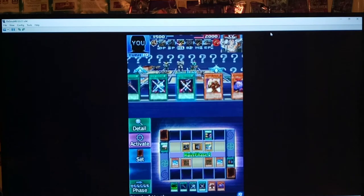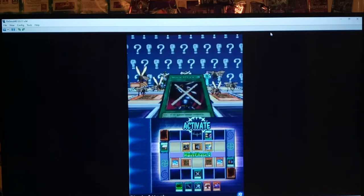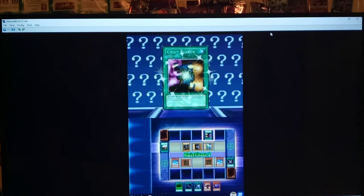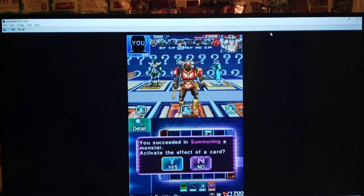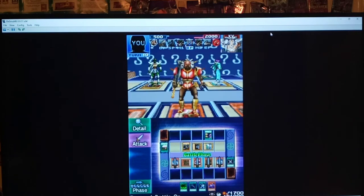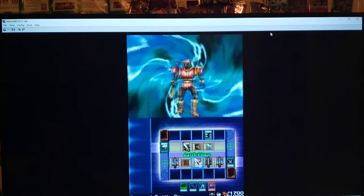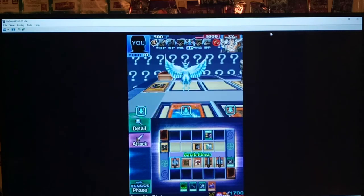Block Attack the Aquamador. They throw you a lot of different solutions here, like Sword of Dark Destruction to boost one of the Stealth Birds, or Mysterious Puppeteer to get around the life points as well. But this appears to be the way — basically use Enraged Battle Ox to the utmost. Take out Garoozis, and we just attack with everything, and that should be it.